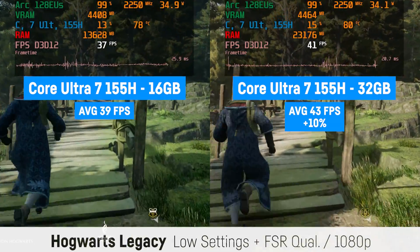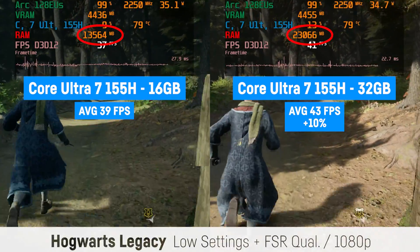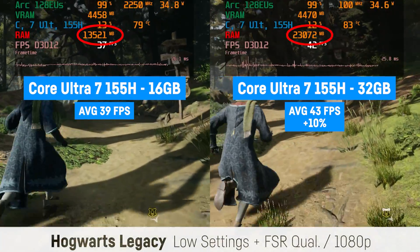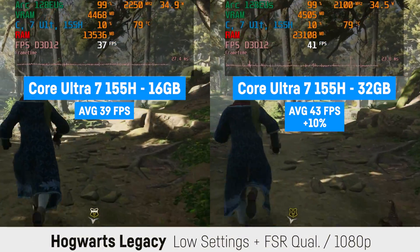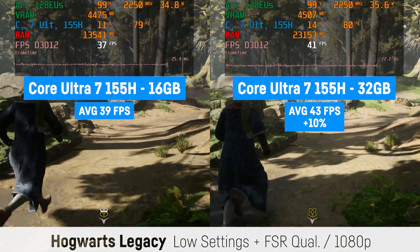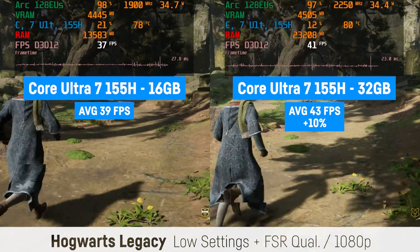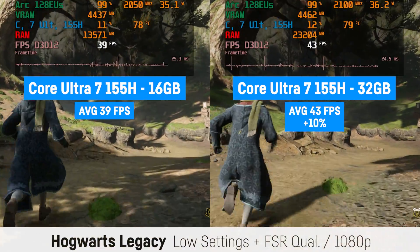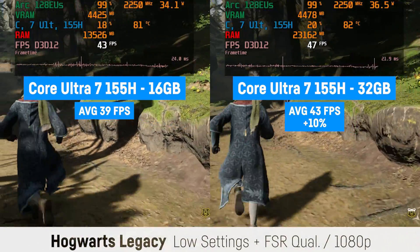The RAM usage difference was insane for Hogwarts Legacy — almost 10 GB more for the 32 GB system, resulting in around 10% more FPS with 43 over 39 FPS. Hogwarts Legacy really eats RAM on any system if available, and more RAM really helps in stabilizing the 1% lows and stuttering in general. The experience is just much better with 32 GB, especially in more crowded areas than this forest.